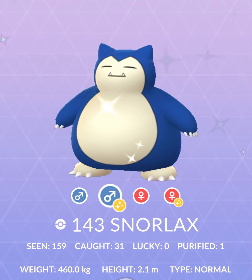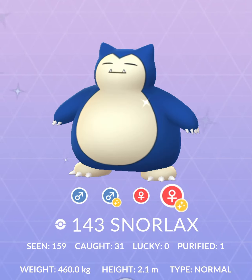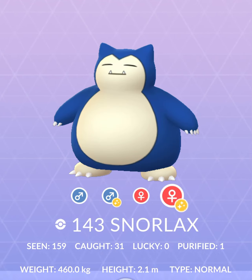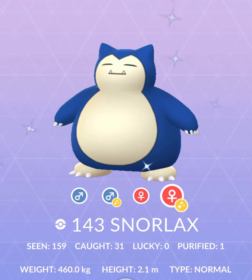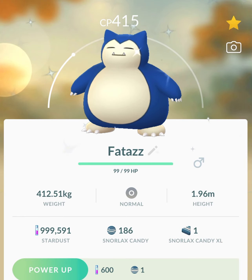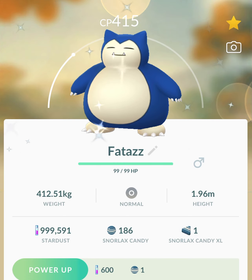It's not a big difference from the non-shiny to the shiny. It goes from this green and blue — dark navy blue, however you want to call it — to this midnight blue. I think the shiny is one of a kind. And I'm so lucky to have it because I know so many people who didn't get as lucky to find a shiny Snorlax as I did. And I got it in the wild.